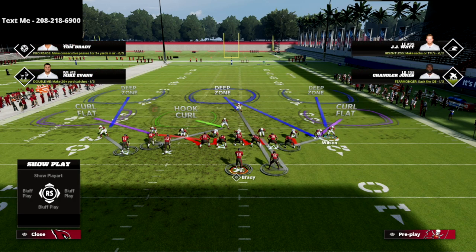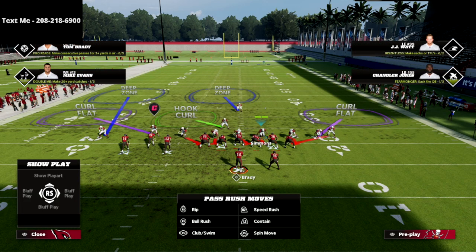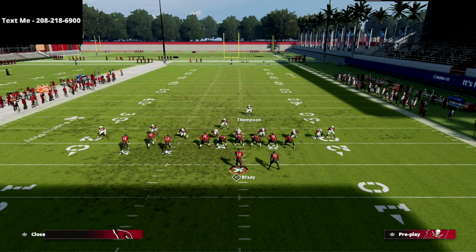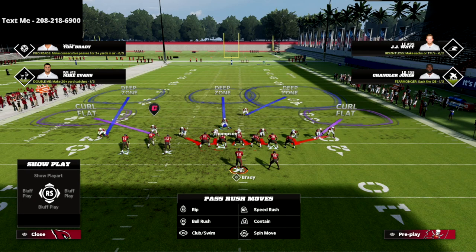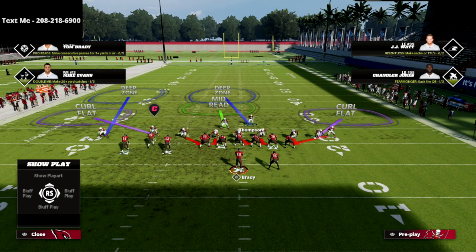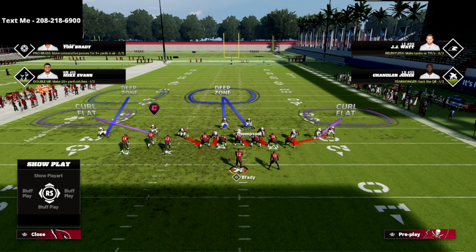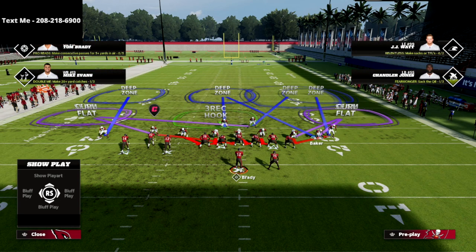Then you want to blitz this corner right off the edge, and then blitz this linebacker. If you don't want to blitz a linebacker, that's fine — you can drop him into whatever you want. You could drop one guy into a deep half and another into a middle third to protect yourself deep. What I like to do is play a mid read zone here. I'll take the guy on the left and put him into an inside third, bring the other guy over, and put him in a deep half. We're just going to send a simple pressure.